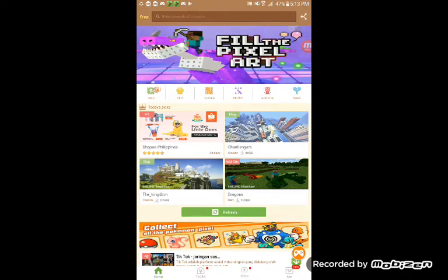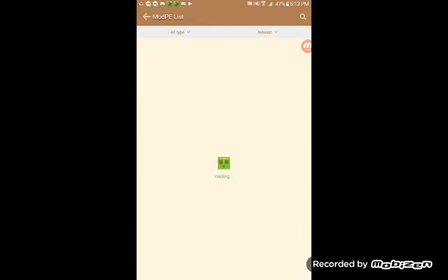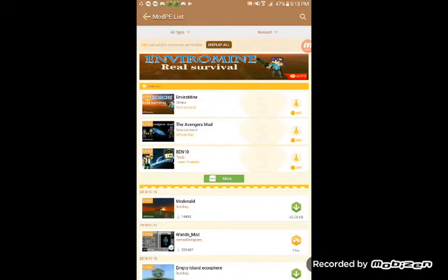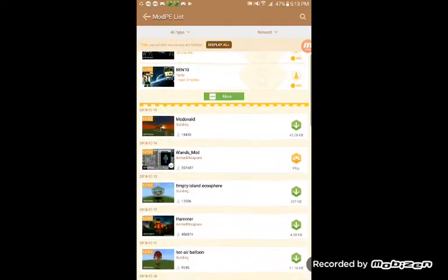Now look at this - map skin texture. Go to Mod PE. So you're on the Mod PE. Now let's go.